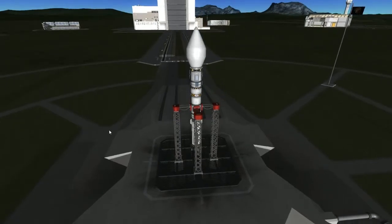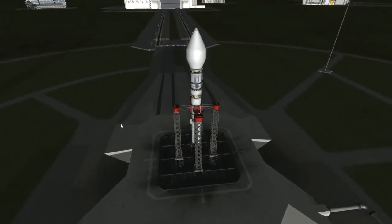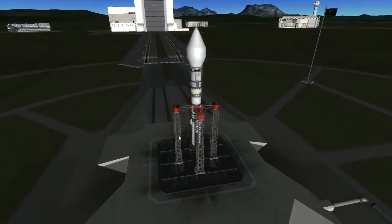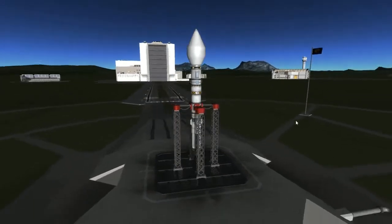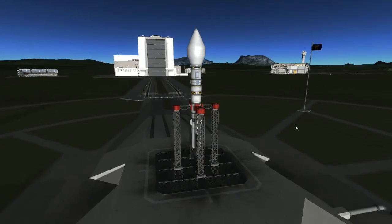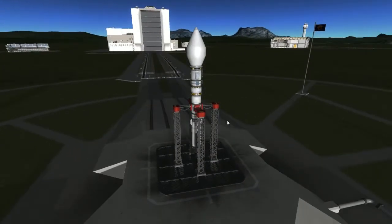A probe to Minmus, Kerbin's second moon, that's far out and has an inclined orbit. So, if you are familiar with Kerbal Space Program and the newest update, you might be looking at my screen and going, hey, that doesn't look like 0.22, and you are right.